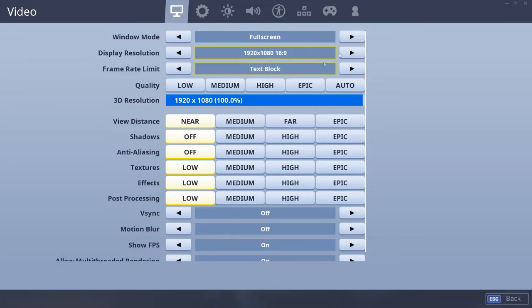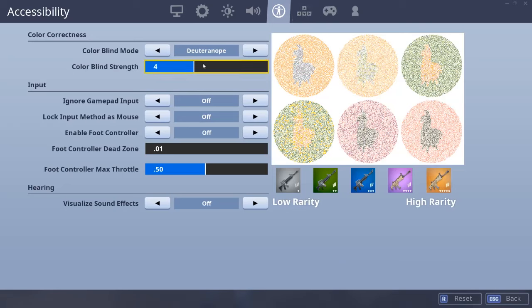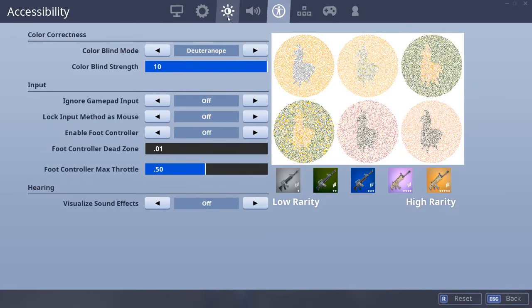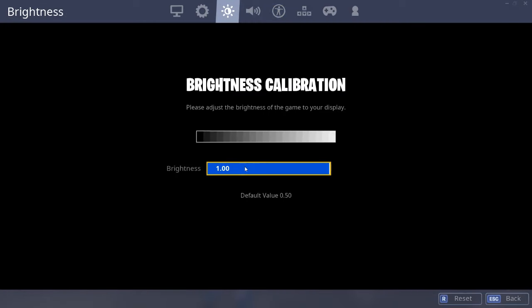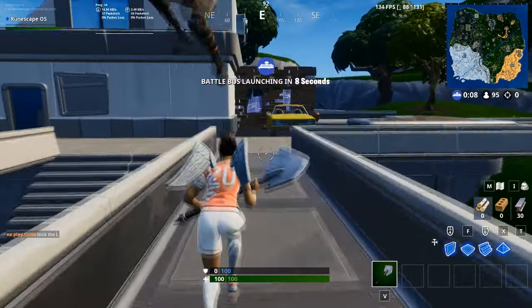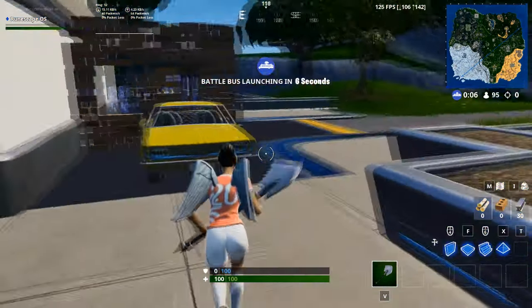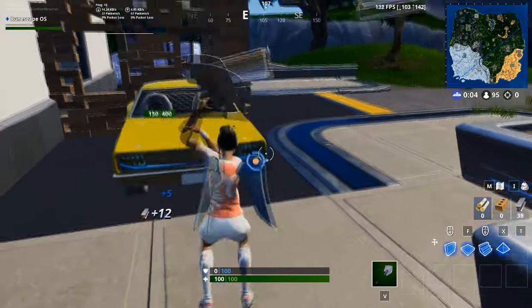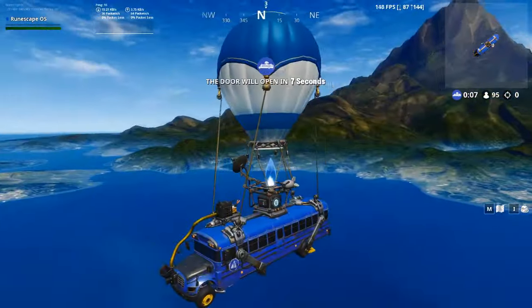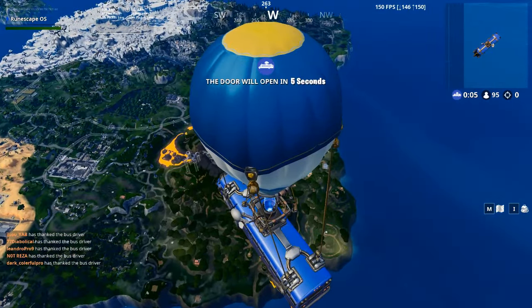So first thing you want to do is go to colorblind settings, go to deuteranope mode and set it to 10 strength. Then go to brightness settings and turn it to zero. It doesn't have to be as extreme as mine, but it does help spot the llamas a bit easier.